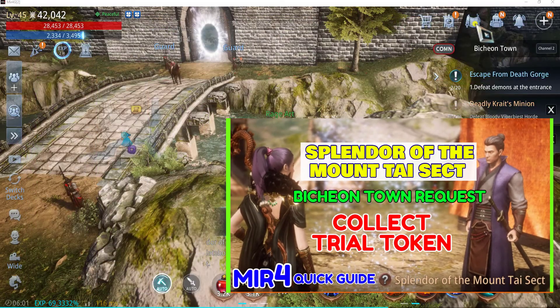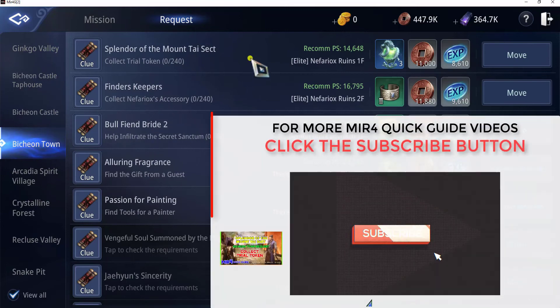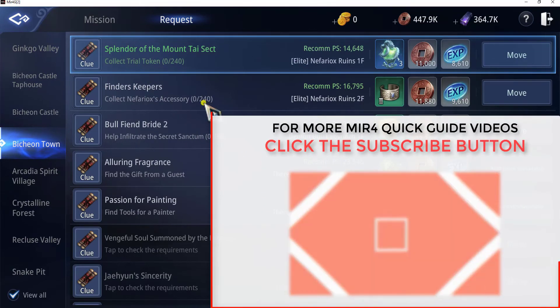Welcome for a quick guide. In this video, we will do a request under Pigeon Town and the title is Splendor of the Mountain Sect — Collect Trial Token.